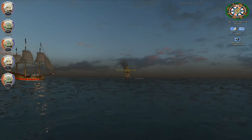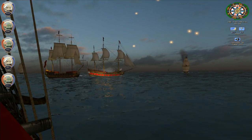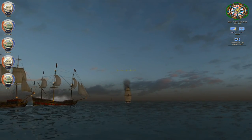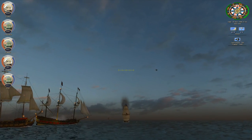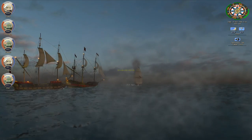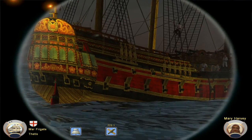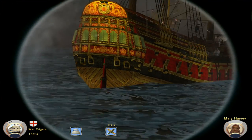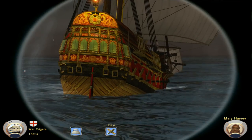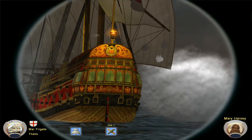Nice little frigate — I already have a couple of those in storage though, I don't need any. That's one of my new skins for the Arabella ship. How do you like her? She looks pretty awesome.